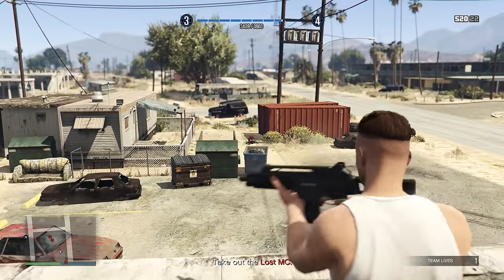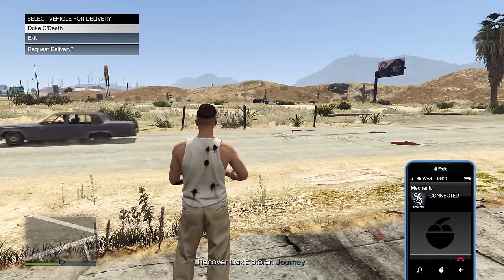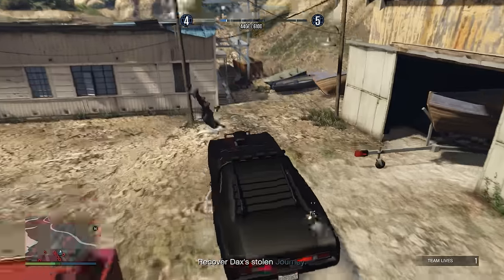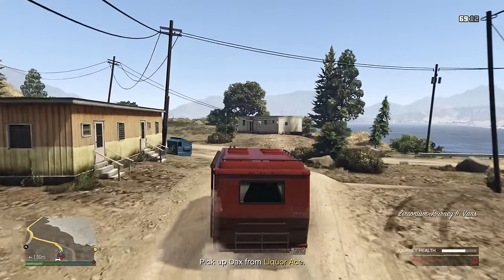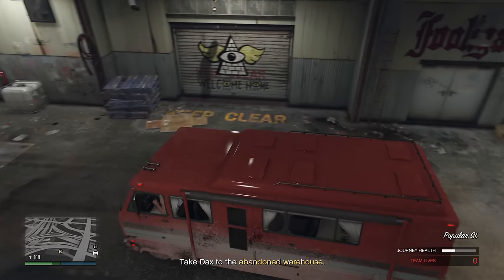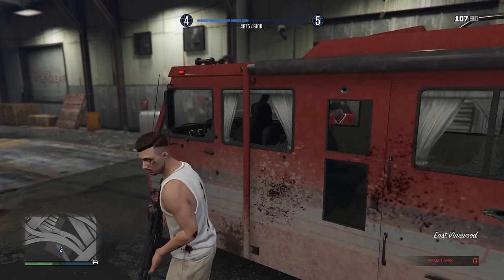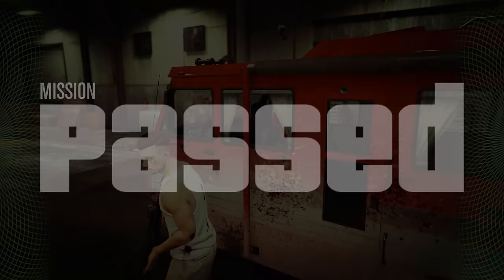For the first mission, after taking out all of the enemies at Ron's place, call up your mechanic and request your Duke of Death. Because it's an armored vehicle, you could drive into the other enemy hideout, pull up right next to the journey, hop into the journey, and drive to pick up Dax and then head to the Freak Shop where the mission ends. At the end of the mission you should make anywhere between $65,000 to $70,000, including the first-time bonus of $50,000.